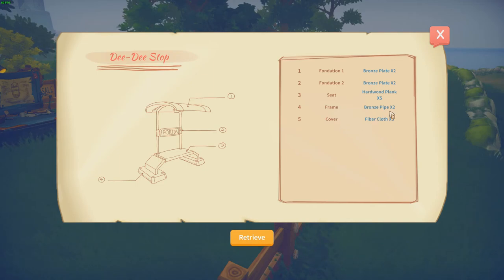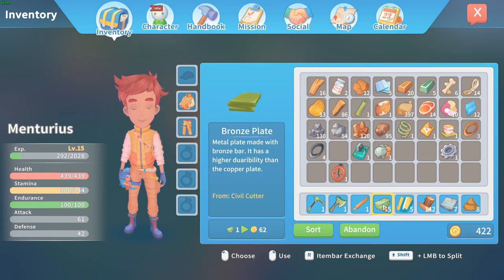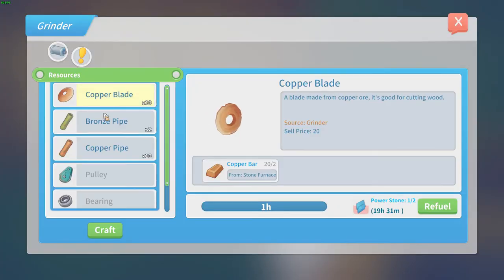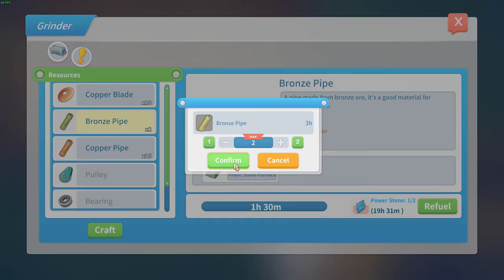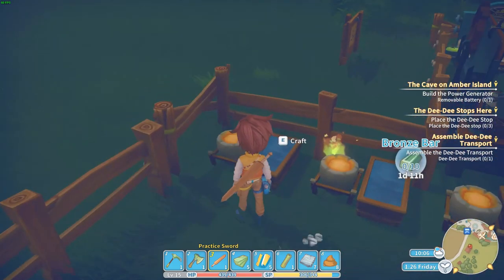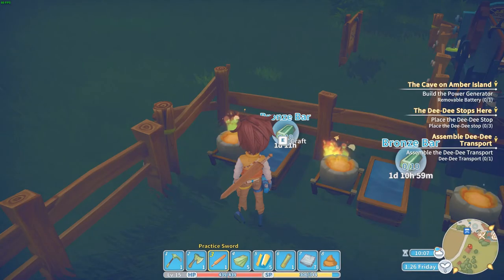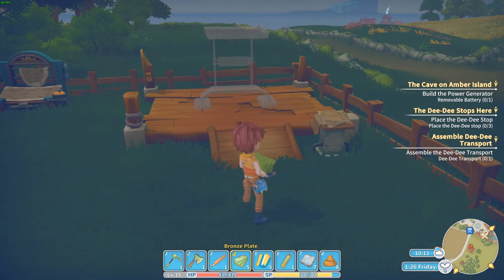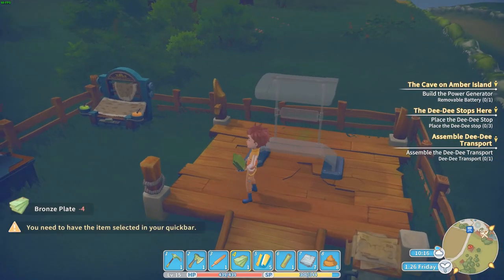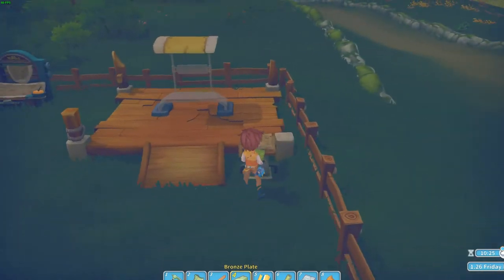We need two bronze pipes and two times bronze plates. Let's see how many bronze plates we have — that's glass. And the bronze pipe — I need more bronze pipes, that's for sure. Craft max, this one also craft max. We need the fiber cloth for the roof and only the bronze pipes — that's all that's left.